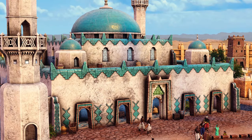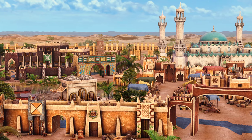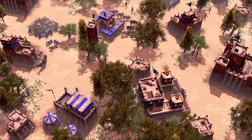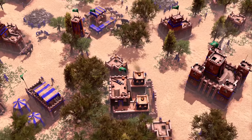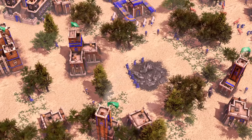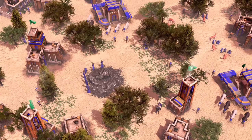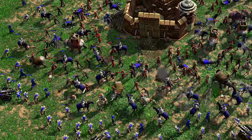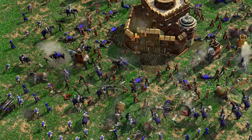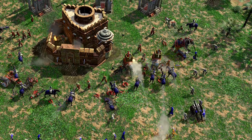The wealthy Hausa kingdoms were magnets for merchants, intellectuals, and enemies. Through extensive trade relations and diplomacy, they were able to exert influence over vast stretches of West Africa. Building their kingdoms led to massive population growth, prosperous trans-Saharan trade, and a community of scholars collecting and expanding the knowledge of the realm. But riches invite rivals. Fierce conflicts with neighbouring states shaped the Hausa kingdoms, all vying for influence in the region of modern-day Nigeria and beyond.